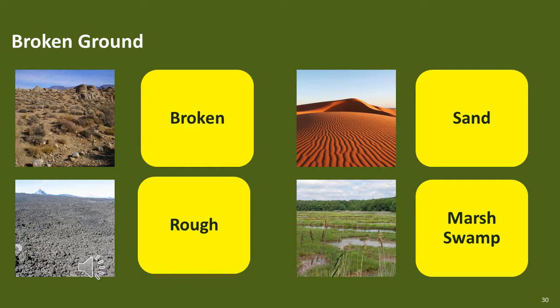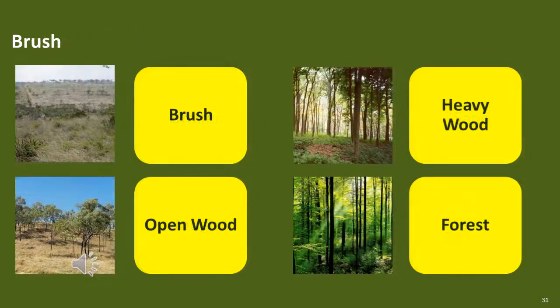Elements in rough or sand terrain have a movement impact. Dispersed elements in brush or open woods terrain gain a minus 1 defensive modifier against direct or indirect fire. Elements on foot in brush terrain are more difficult to see and gain a minus 1 observation modifier. Elements in open wood terrain are more difficult to see and gain a minus 1 observation modifier. Elements in heavy wood, forest or jungle terrain are very difficult to see and gain a minus 2 observation modifier. Elements in open, heavy wood, forest or jungle terrain have a movement impact. Dispersed elements in heavy wood, forest or jungle terrain gain a minus 2 defensive modifier against direct or indirect fire.